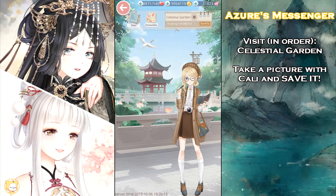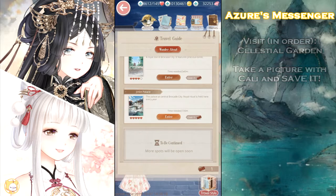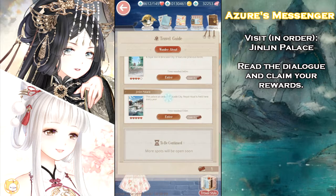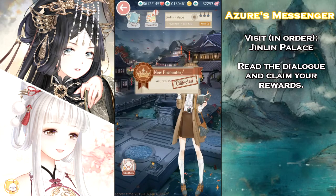Again, you need to wait 12 hours before returning to Jinlian Palace for the third and last stage of the event. After the cooldown period ends, read the final part of the event story to receive 5 event currencies.